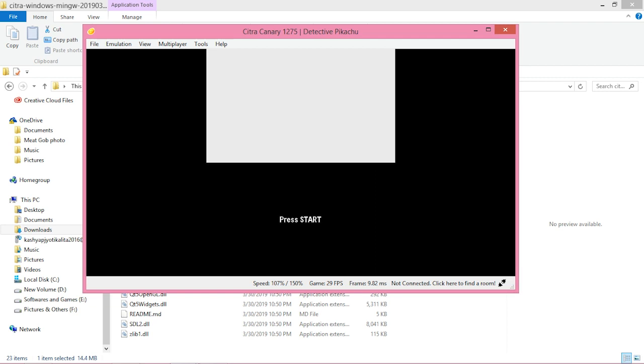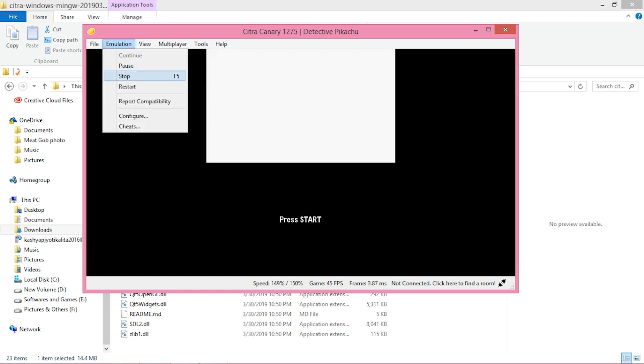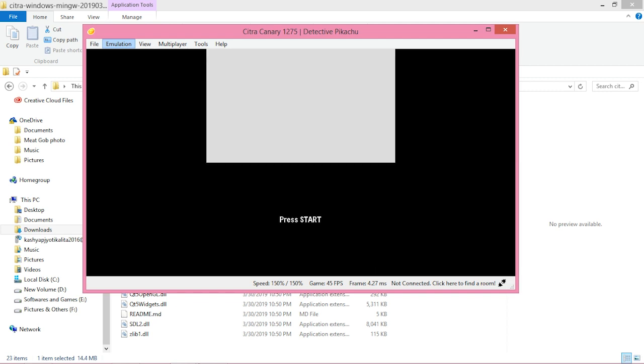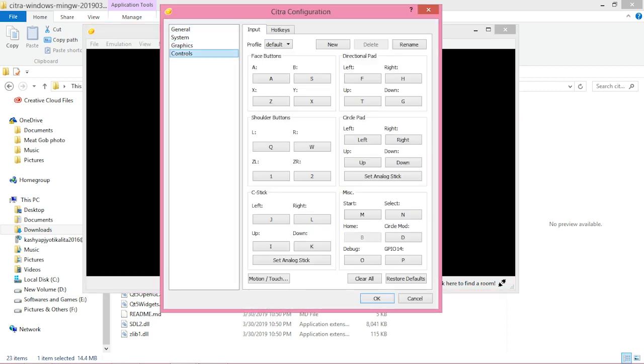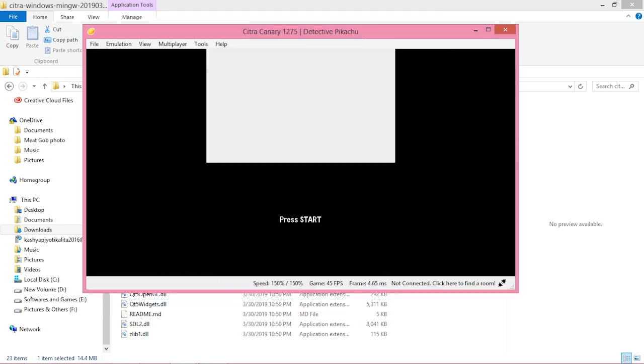If you have any trouble figuring out the controls, go to Emulation, click on Configure, then go down to Controls. Here you can configure the controls and manually set them to whatever is comfortable. This is already set up for me, but you can change it anytime by going to Emulation, then Configure, then Controls, and click OK.